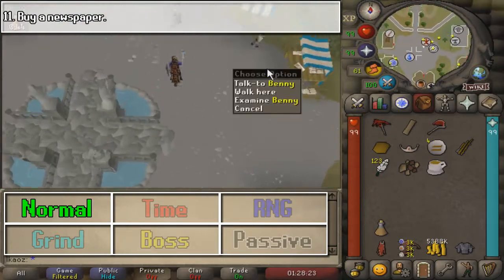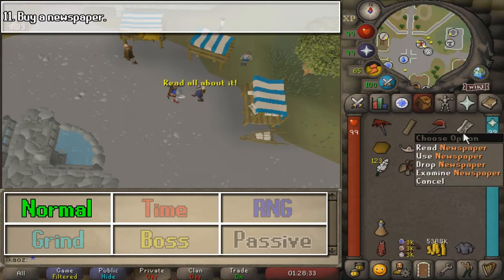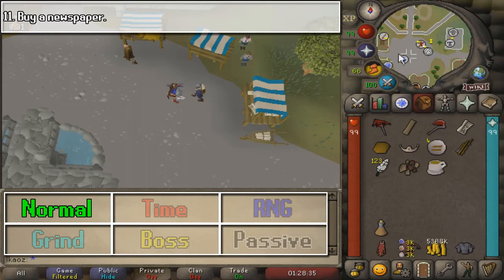For the next one, we are going to run northeast, in which we are going to buy a newspaper from this dude. I believe it's going to be around 50 coins. Buy one, and that is going to be the end.